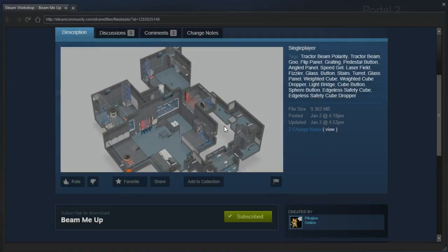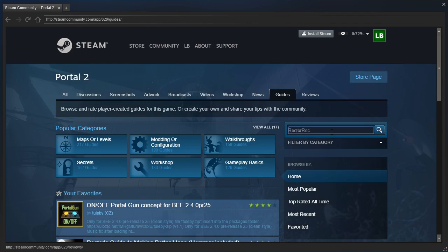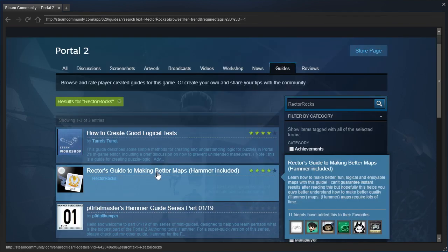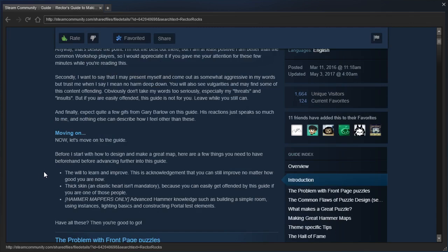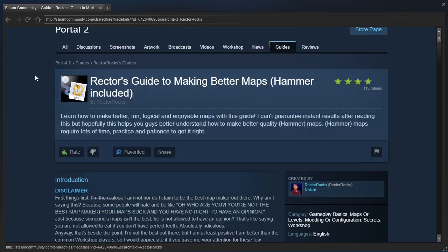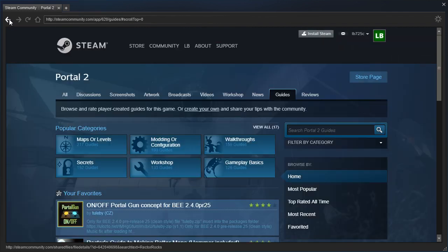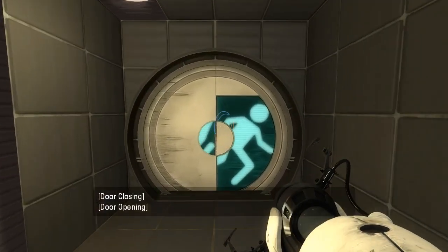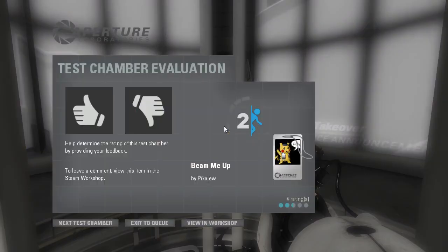I would recommend looking at Rectorox's guide, which you can find by going to the guides tab and searching for Rectorox — with a K. You'll find Rector's guide to making better maps, Hammer included. But you can ignore the Hammer parts and just focus on the Puzzle Maker parts. And there's also Demon Arisen's series on YouTube called How to Make Great Test Chambers, which you can find by just searching that on YouTube. Anyway, let's get out of here. Well guys, as always, thank you so much for watching — I really appreciate it. And I'll see you all in another video. Goodbye!